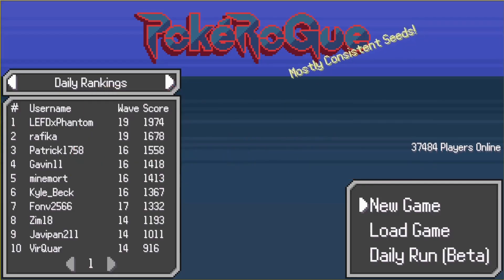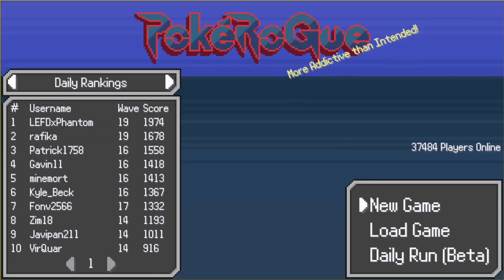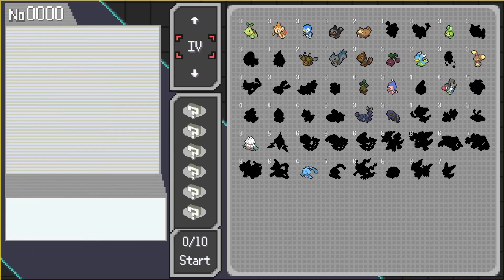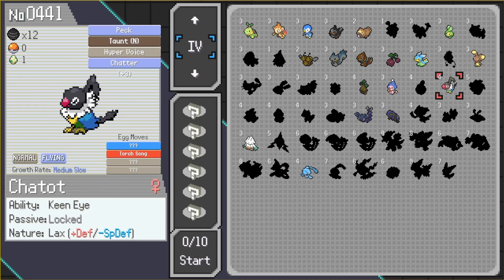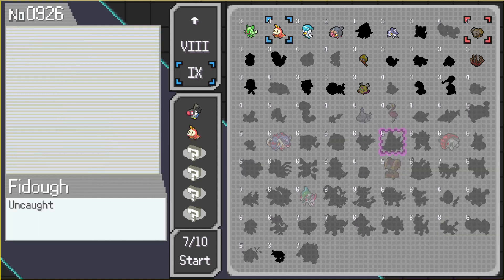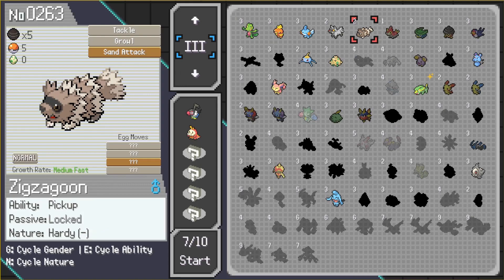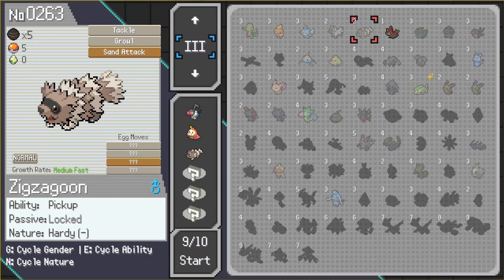What is up everyone, playing PokeRogue again — I found the meta! First off, we're going to go to Gen 4 and get Chatot, and then what you're going to get is a little Chatot and a Zigzagoon for Pickup.